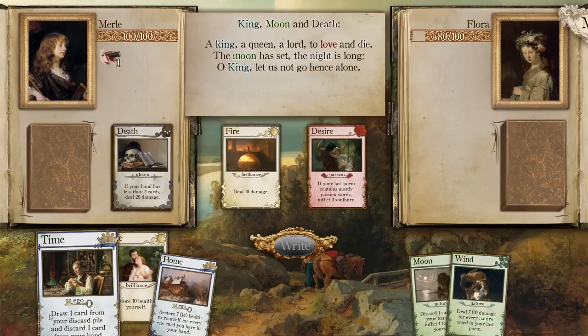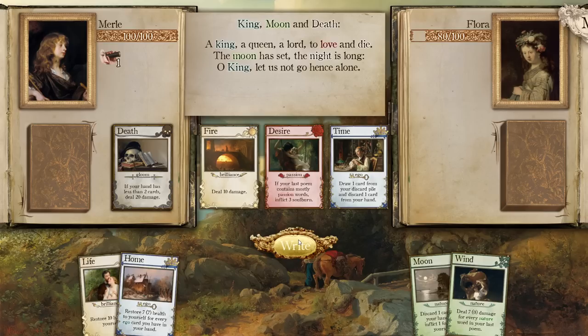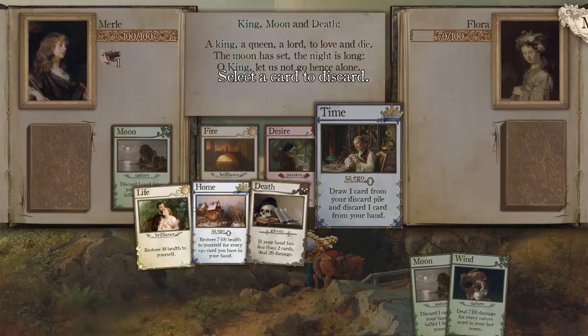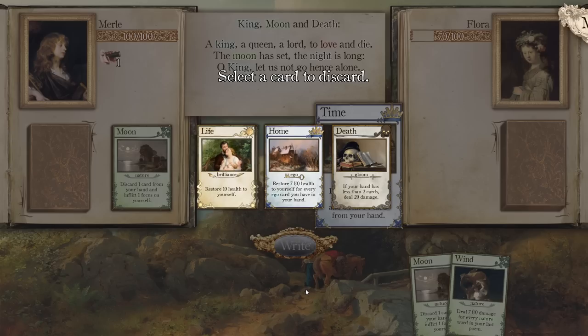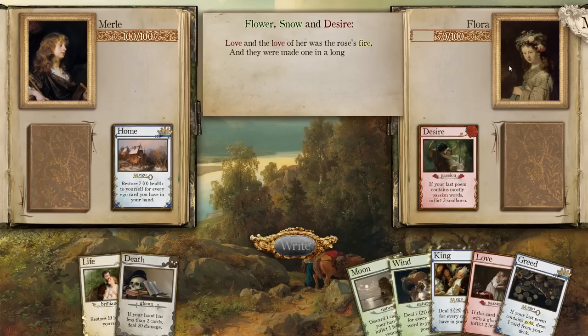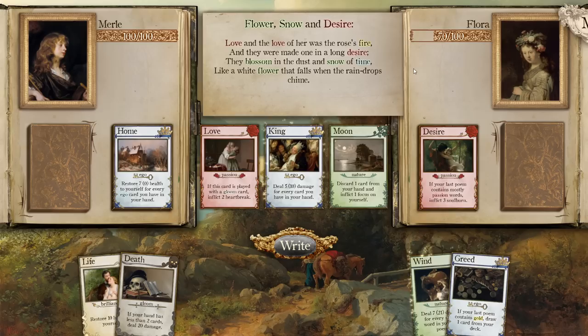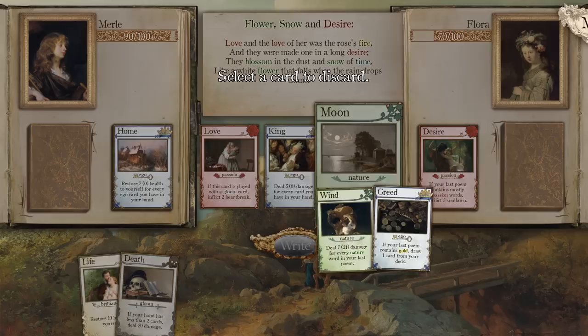Ten damage, restore health for every ego card in your hand. Draw a card from your discard pile and then discard a card from your hand — I guess I could do that to cycle quicker. That would make me draw Death, but I don't know how easy it is to go down to two or less cards. Flower, Snow, and Desire: 'Love and the love of her was the rose's fire. And they were made one in a long desire. They blossom in the dust and snow of time, like a white flower that falls when the rain drops chime.' Ow, 10 damage.